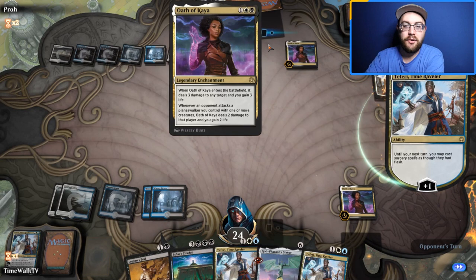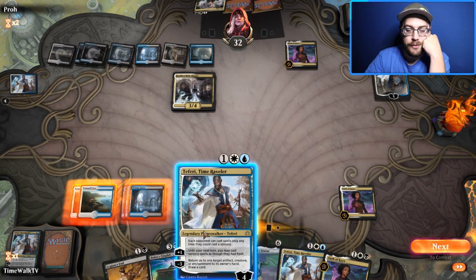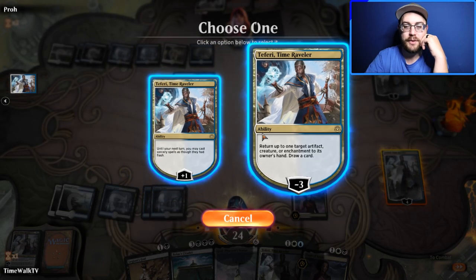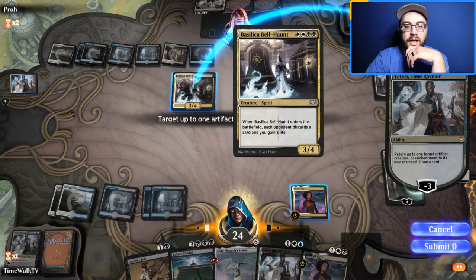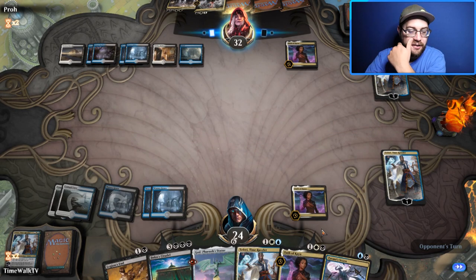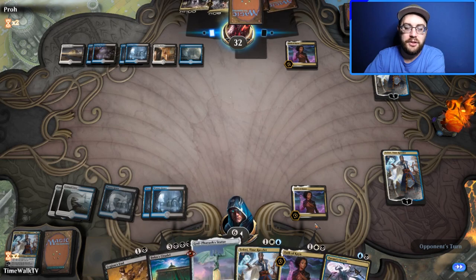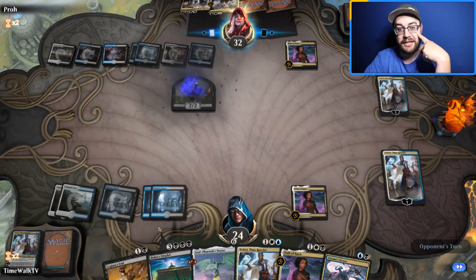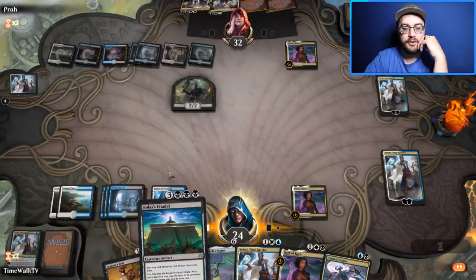They might just bounce the Citadel — actually no. We're in a bit of a pickle so we Teferi and minus, hoping to hit a land. Our white sources got tapped but we can bounce again. We can lean on Tyrant's Scorn next turn. They draw Liliana — if we draw a land for Bolas's Citadel on our 26-life total, we will definitely take over this game.